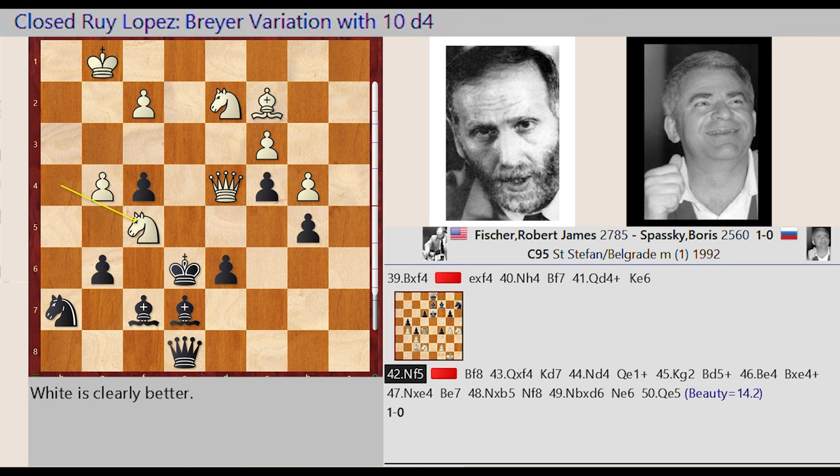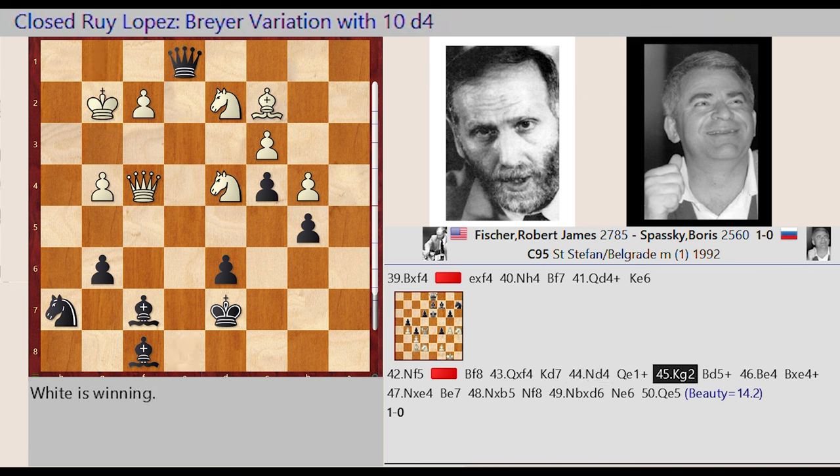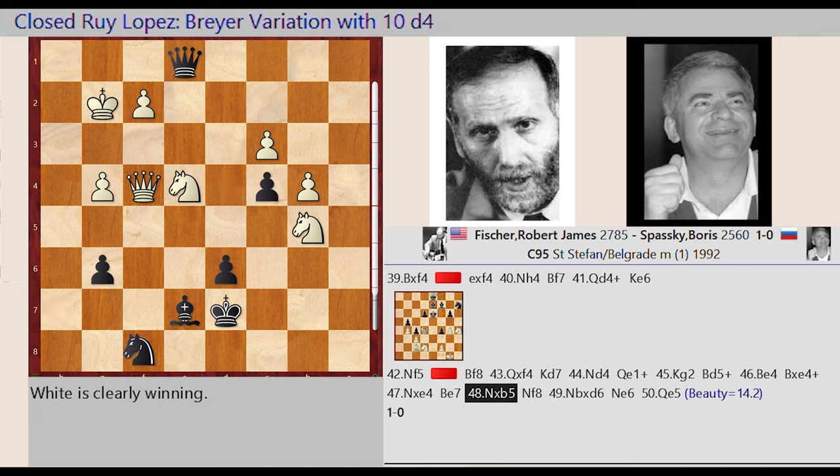F6 D6. Knight H4 F5, Bishop E7 F8, Queen D4 captures F4, King E6 D7, Knight F5 D4, Queen E8 E1, King G1 G2, Bishop F7 D5, Bishop C2 E4, Bishop D5 captures E4, Knight D2 captures E4, Bishop F8 E7, Knight D4 captures B5, Knight H7 F8, Knight B5 captures D6, Knight F8 E6, Queen F4 E5. Beauty.